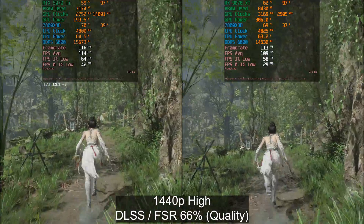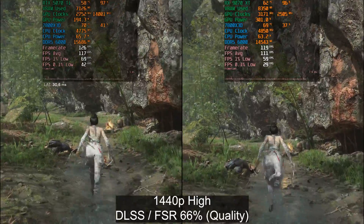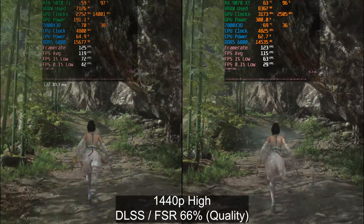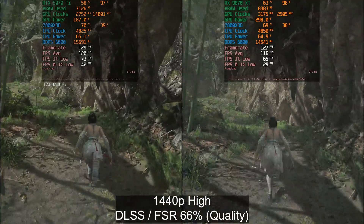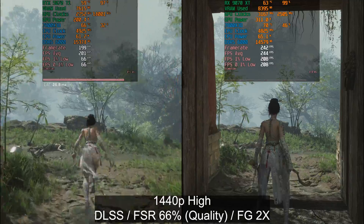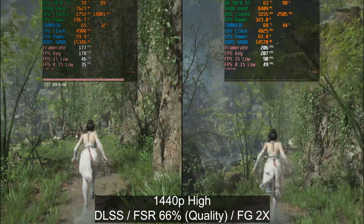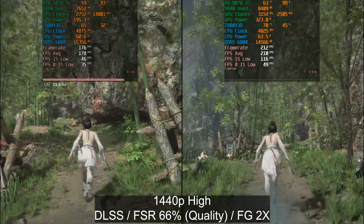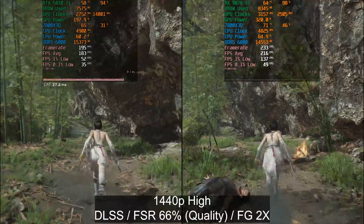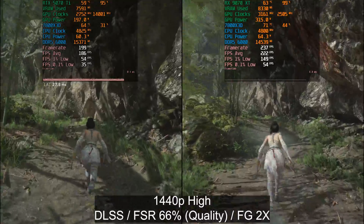When we start enabling DLSS, I'm using DLSS 4 which is heavier than DLSS 3, but it actually performs the same as TSR on the Nvidia GPU, which is quite strange. We're seeing 120 FPS versus 116 FPS — you won't notice that difference while playing. With frame generation enabled again, latency is around 30 milliseconds, pretty much the same as before, because Reflex gets enabled when you enable frame generation.